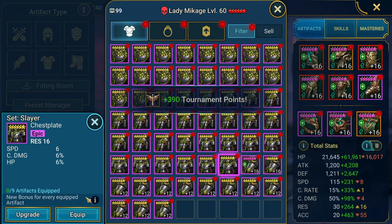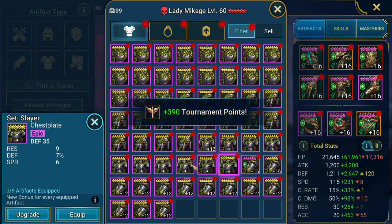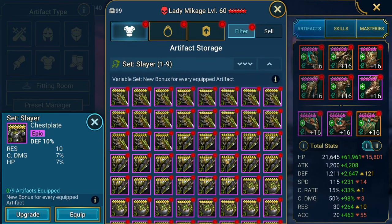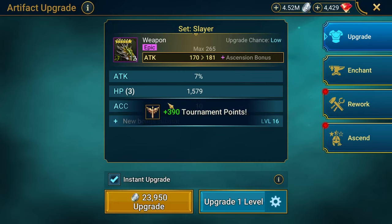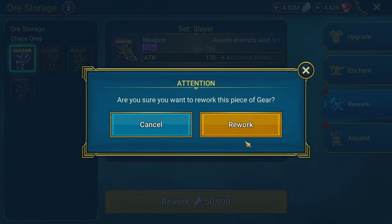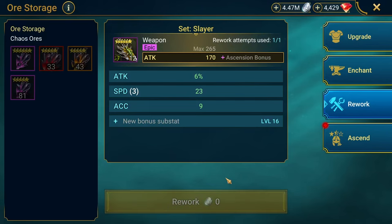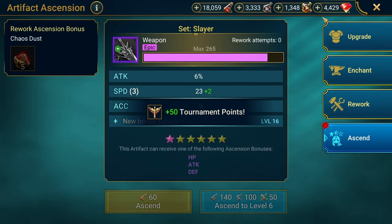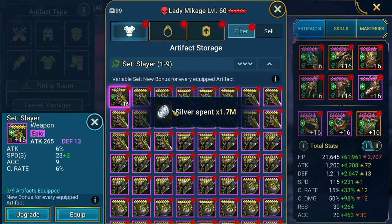Looking for attack percent. Looks like we're running out of silver, might have to come back after farming spider. Let's just do a few more. Hold on — that looks reworkable and we don't have to worry about the main changing to something we don't want. Speed — yes! Give me that triple speed with some crit rate on that.